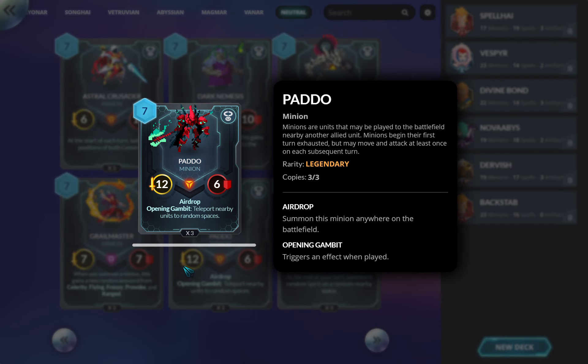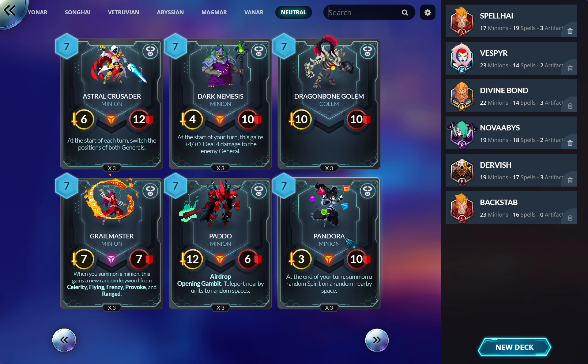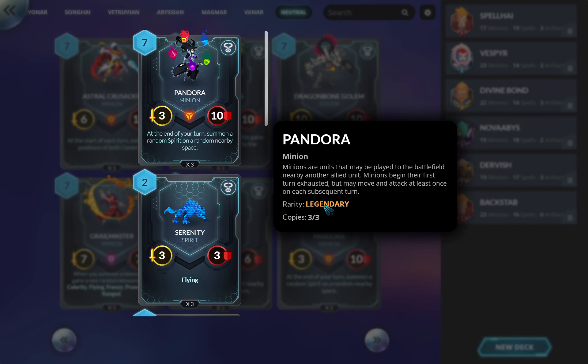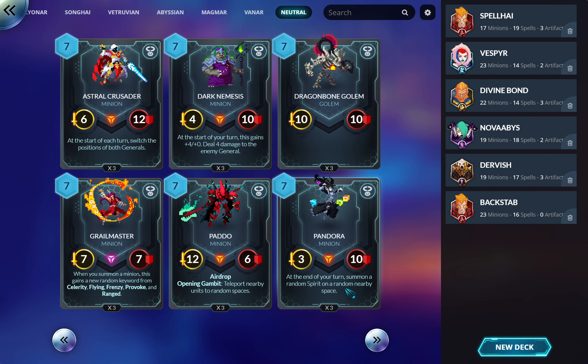Pato: cool animation, terrible card. Seven mana, Airdrop, teleports things around it. It might be useful as weird janky removal but for seven mana I'm pretty sure I could have done something better. Pandora: absolutely great control finisher. Three-ten, hard to remove, does die to Magmar but generates units every turn. Yes, a Magmar card removes it, but she otherwise wins the game — it's 'deal with this or I win.'